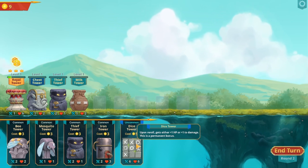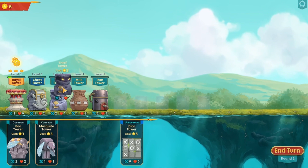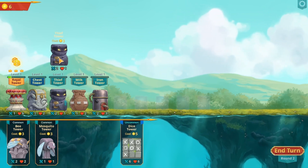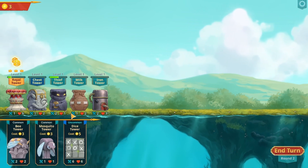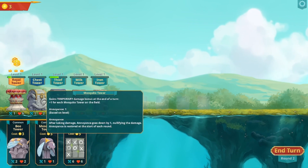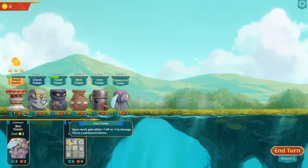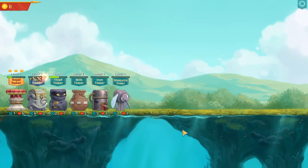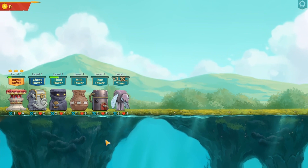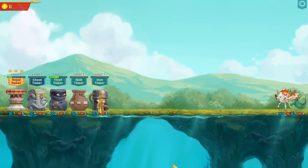This tower gets either plus one hit points or plus one attack as a permanent bonus. Let's put him down - I want to get him to level three. Let's put them on top of each other. Let's get a nice one if we can. I do like the way it all pops out. Alright, crazy kamikazes!